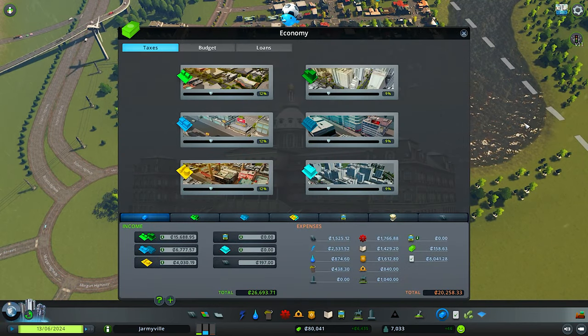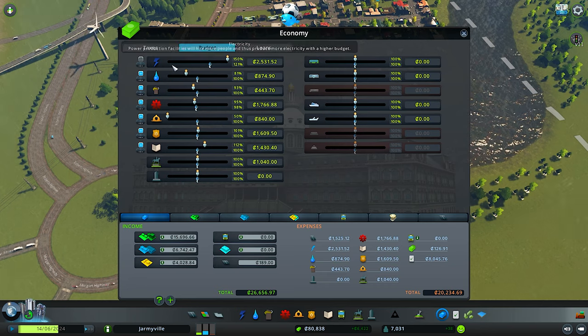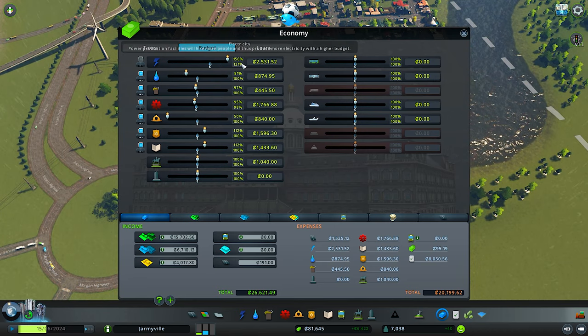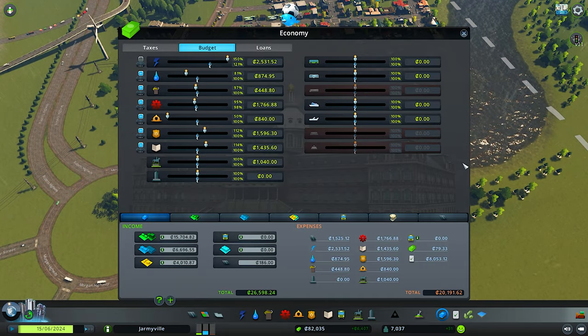Shout out to DB — he hooked me up with a mod that does auto budget. The only thing I couldn't auto is electricity, because we're still having the same electricity issues as last episode. I have to have it maxed, otherwise even with more electricity than we're using, it'll still have a blackout.